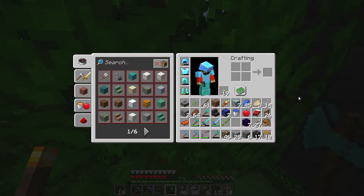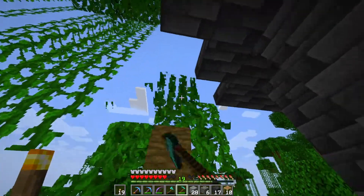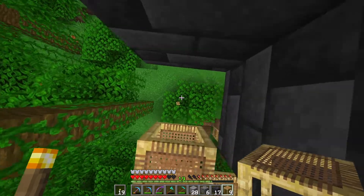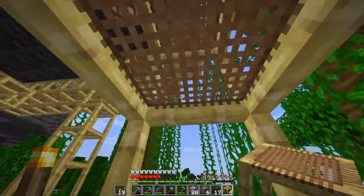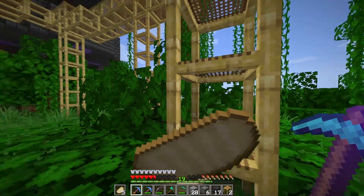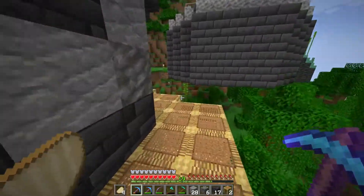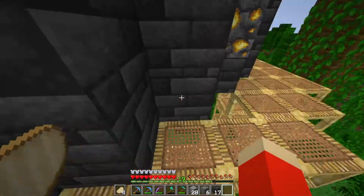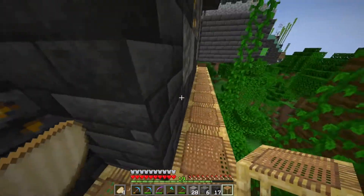Place some scaffolding here and we can probably break some of this since we don't need to be over here anymore. Break the second row and head down. We are almost done with the storage room. Next episode I'm not sure what I want to do yet — either go get our villagers or start a new building project.